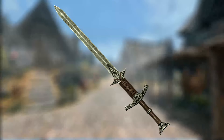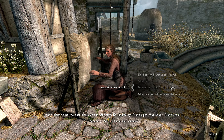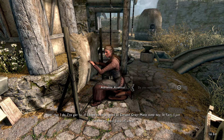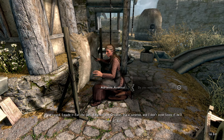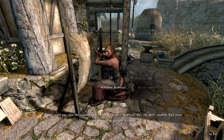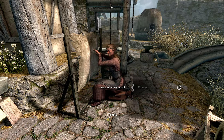Next up is Balgruuf's Greatsword. This is a unique steel greatsword and is given as a quest item by Adrianne. Head on over to Whiterun and speak with her about her time at the forge. She will ask you to bring the weapon to her father in Dragonsreach. If you wish to keep the weapon, you cannot turn in the quest as it will be taken from your inventory. Despite being unique, all other stats are identical to that of a normal steel greatsword.